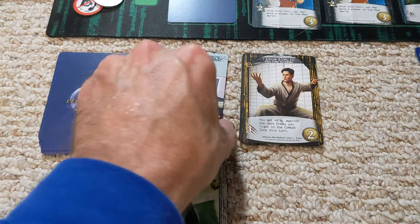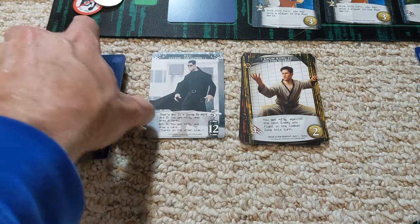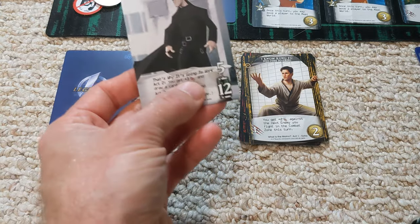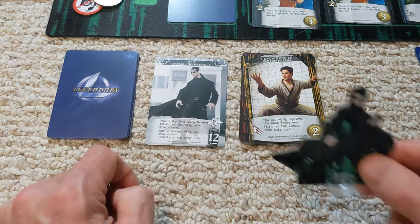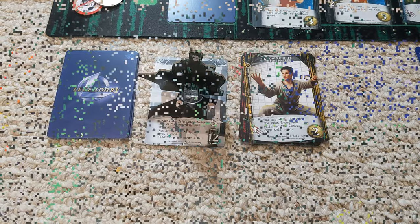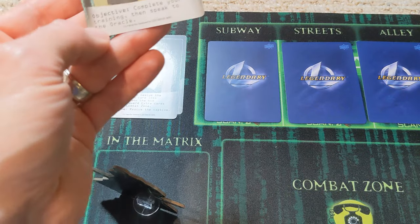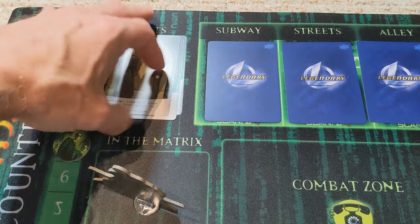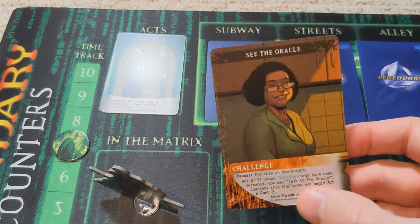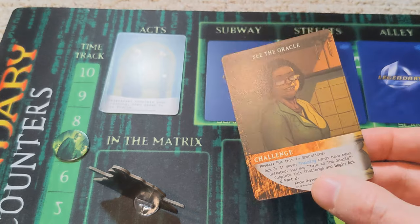We also get the new and improved Neo. This card goes on top of the deck, so we get it next time — plus three attack and draw a card. So Neo becomes a bit of a force and doesn't have to return to the matrix automatically anymore. Our objective is to complete the training and speak to the Oracle: we need seven training cards defeated in order to speak to the Oracle, then that will advance the plot.